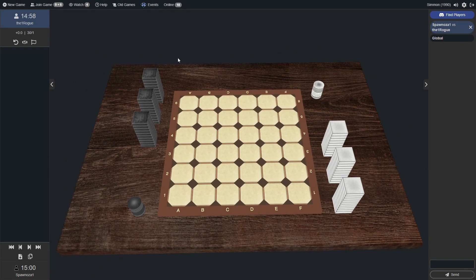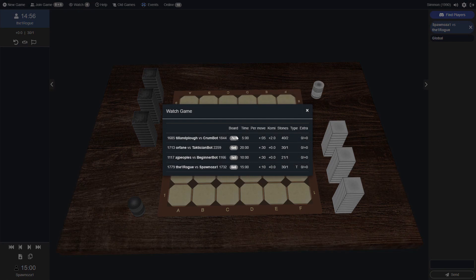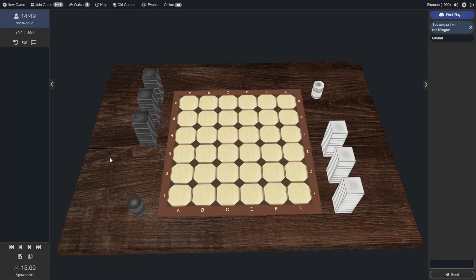As you can see here, we are playing on a 6x6 board with a 15-minute time limit and a 10-second increment. No Komi. This is the quarterfinals. We are playing two games in this match, each playing as the other color, and the winner of the match moves on to the semifinals. This is the first tournament for the One Rogue. I believe Spanosa has played in at least one other.